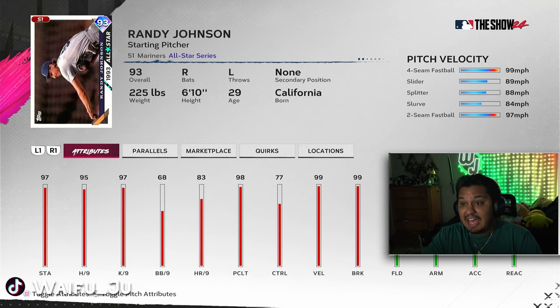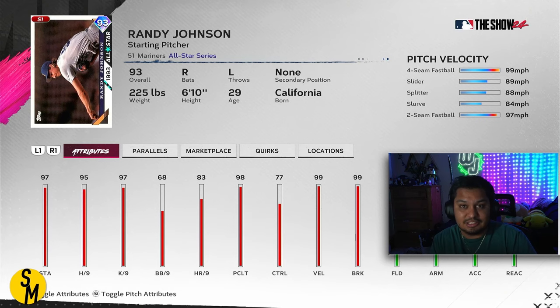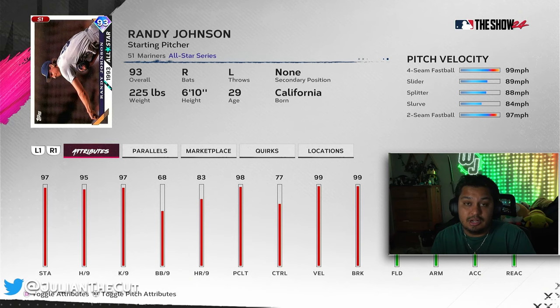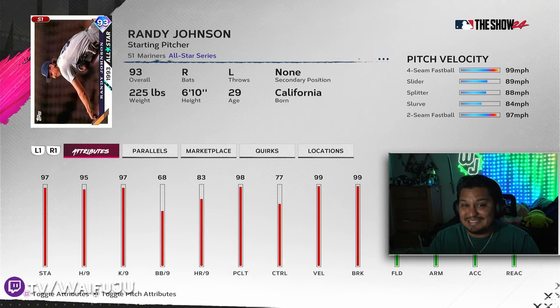Another must-have is 93 overall Randy Johnson — he's a World Series reward, which may make you wonder why he's on this list. However, with the new ranked moments out, he's sitting between 29,000 and 33,000 stubs. If there's a singular pitcher you have to spend stubs on, it's this 93 Randy Johnson — he has Outlier and all his usual quirks. His control is an issue and he gets hit harder when he does throw strikes, but starting pitching is really scarce right now, and for about 30,000 stubs this is one of the best deals for the quality of arm you can get.